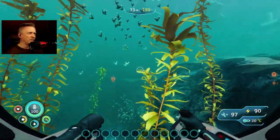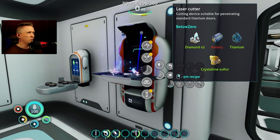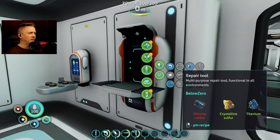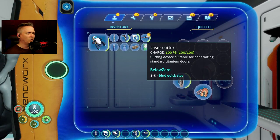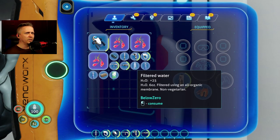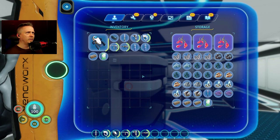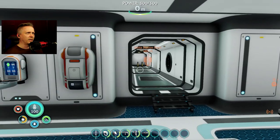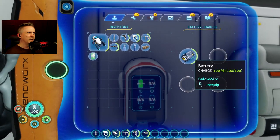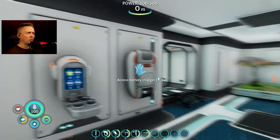I'm using Easy Craft, which means it'll pull from any of my storage in range. I'm making my laser cutter — goes right there — and I need silicone rubber. Repair tool in slot four. Got some food and water, and I have actually enough room. Got my laser cutter, repair tool, ingredients for scanning, and a fresh battery loaded in. It's daytime — not the time to charge things up.